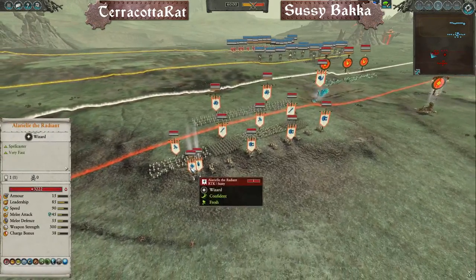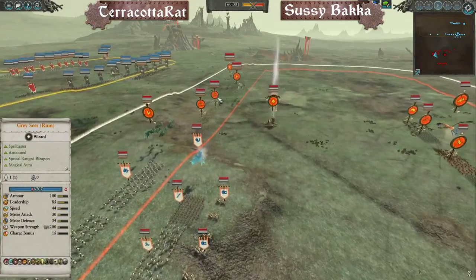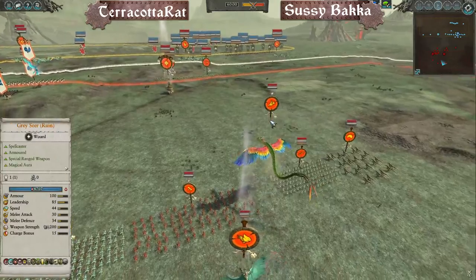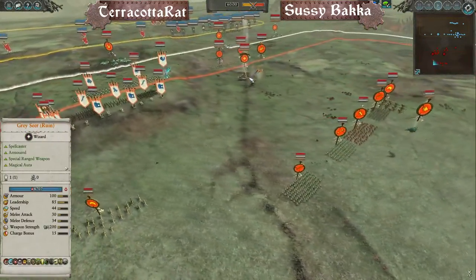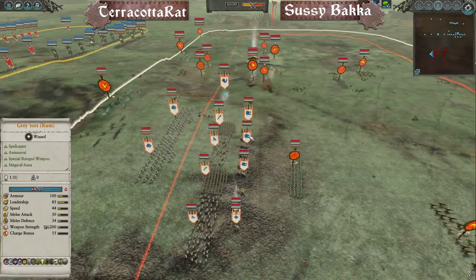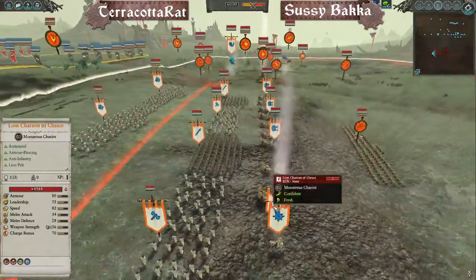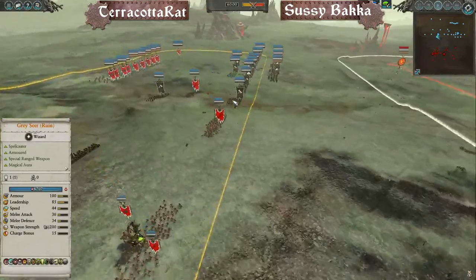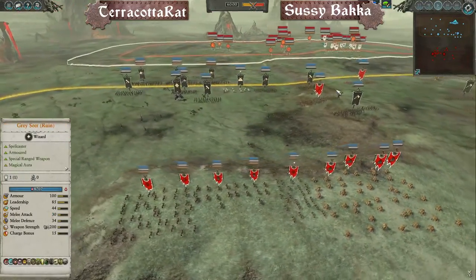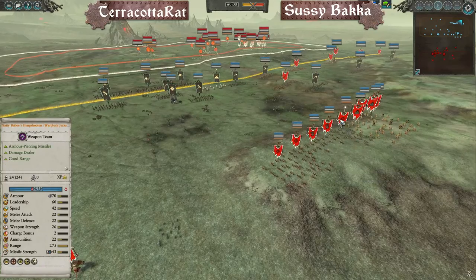A classic combo: good quality Chaos infantry backed up by Skaven firepower. That's the coolest thing about these events — you can really spend the week scheming and trying out 2v2 combos. There is a $50 prize for the winning team via PayPal or Steam gift cards. We've got the Warp Lightning Cannon, the Chieftain, and a Grey Seer of Ruin with Howling Warp Gale — a generally good spell since most teams have flying.